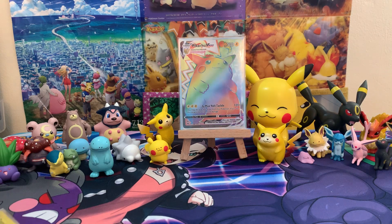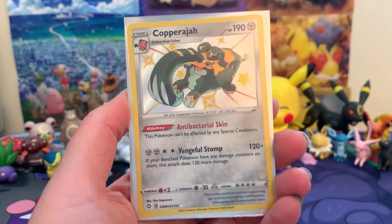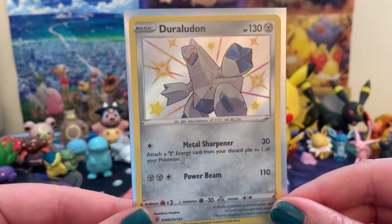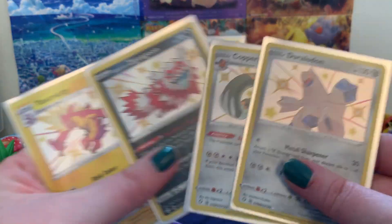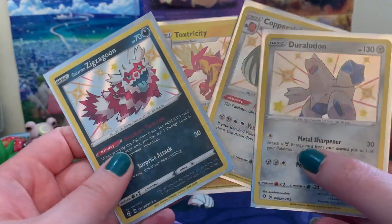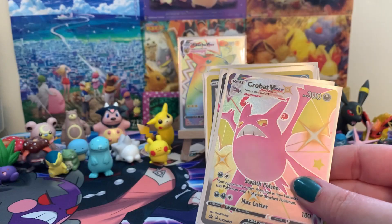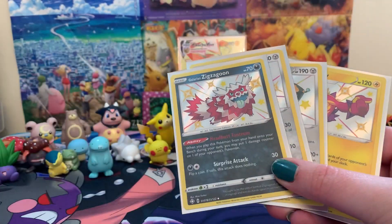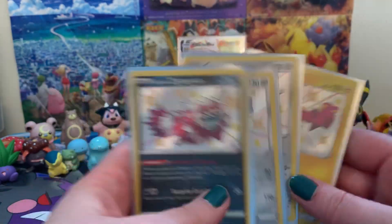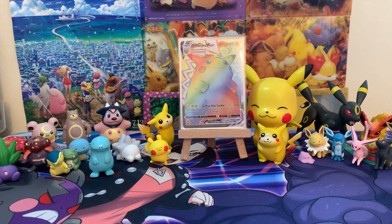For seven packs, I'm super happy. Out of seven packs, we got four baby shinies: Toxtricity, Galarian Zigzagoon, Copperajah, and Duraludon. I definitely need Copperajah and Duraludon — Zigzagoon will be one for trade, and I can't remember if I pulled Toxtricity, so possibly three new babies for the binder. Plus the awesome promos and jumbo coin. That was such a good box for baby shinies! Thank you so much for watching, I'll see you in the next video, bye!